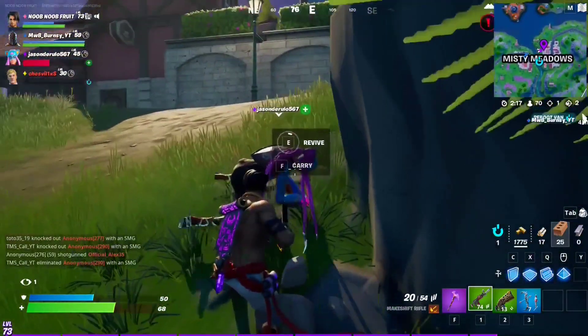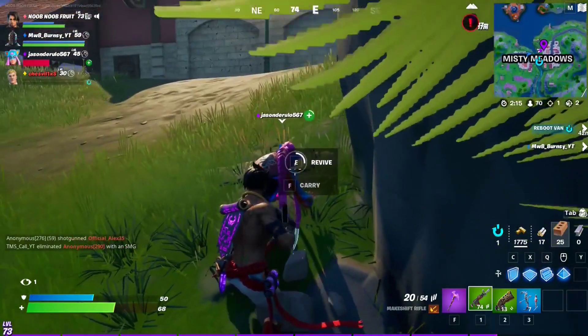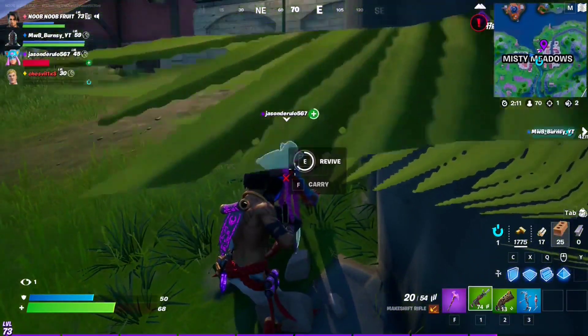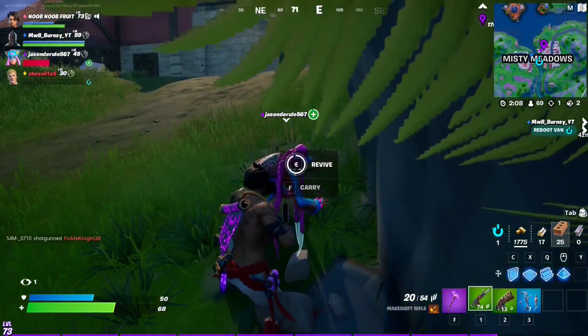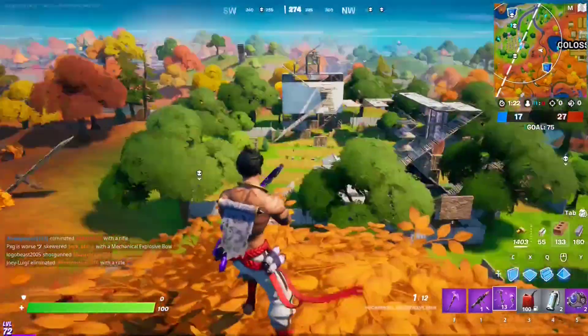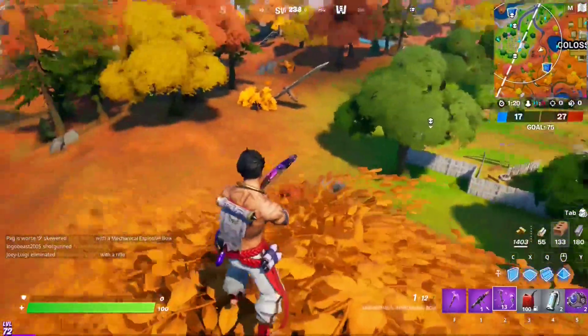For this epic quest, reboot a teammate. Just play squad mode and whenever a teammate is down, come to them and press E to revive them automatically. There it is.